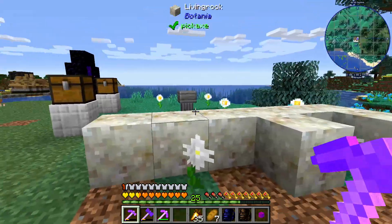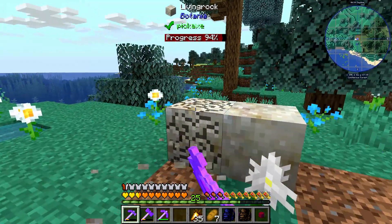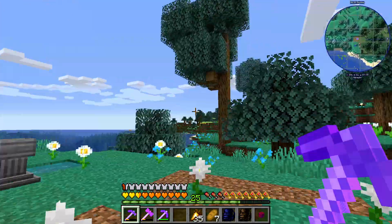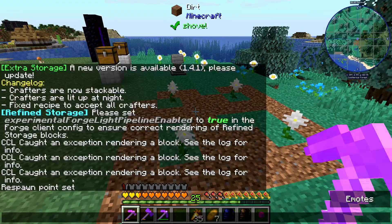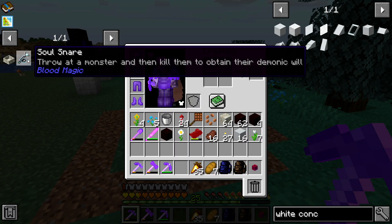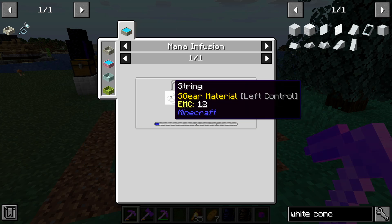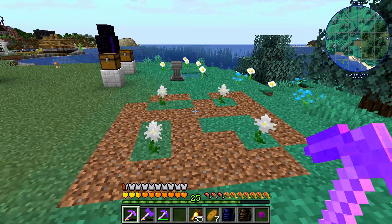I was looking at some of the stuff we need and I realized that I needed blood slates for something. Xnet cables, because I was having more problems with those refined pipes and they weren't actually rendering, which was a nice bug with lots of error messages. But we need to get into blood magic. To do that we need the soul snare, which needs mana infused string, which is pretty simple — just string in a mana pool — but we don't have any mana set up.